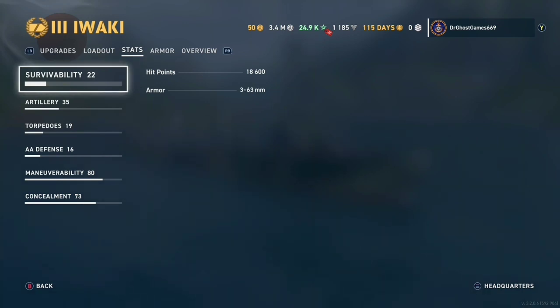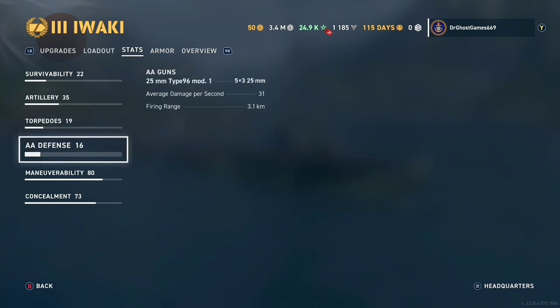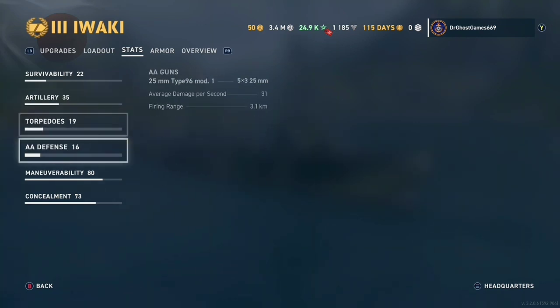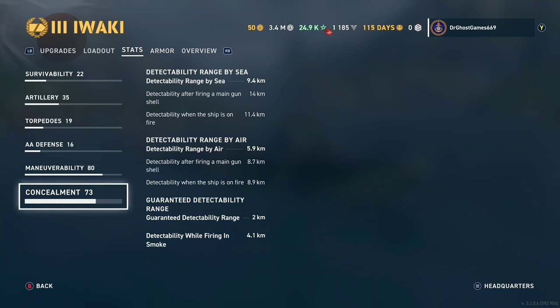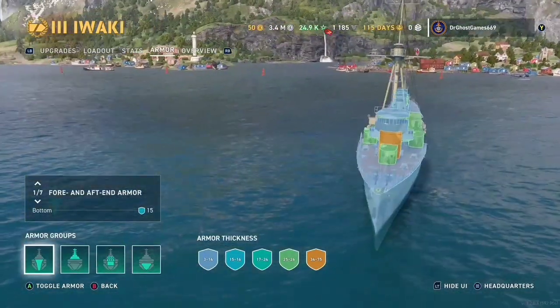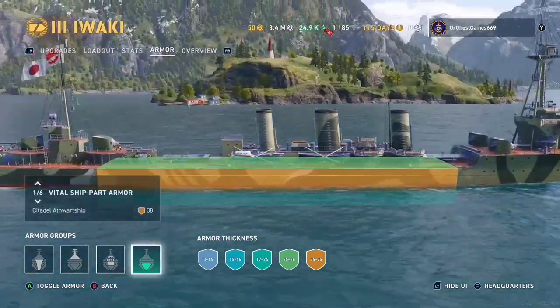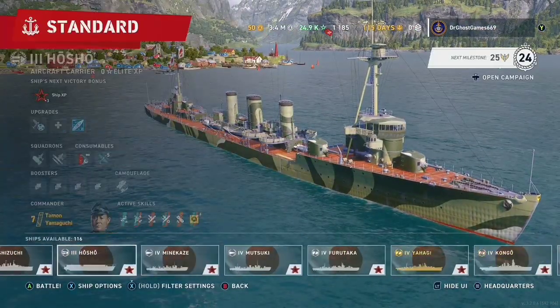Survivability is not that much — 18,000 hit points. But keep in mind, this is more of a maneuverable, kiting, tactical cruiser. The artillery is very nice; the guns reload quickly and are very accurate because of all the accuracy build bonuses. Concealment and maneuverability are very decent. The armor though — this thing is a delicate flower. It does not take damage very well.